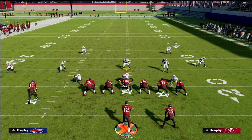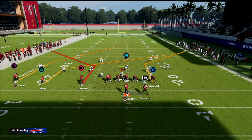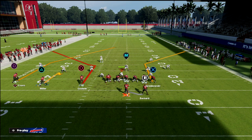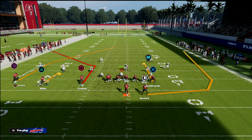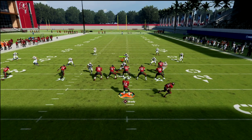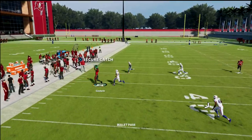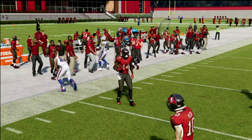Now you can run concepts like PA Slot Corner: a skinny post to Evans, a hitch, plus a wheel and a curl to your tight end. There's so much action the defense has to be concerned about from just one route — they can't even start to defend that route. That's how you build off of this concept.